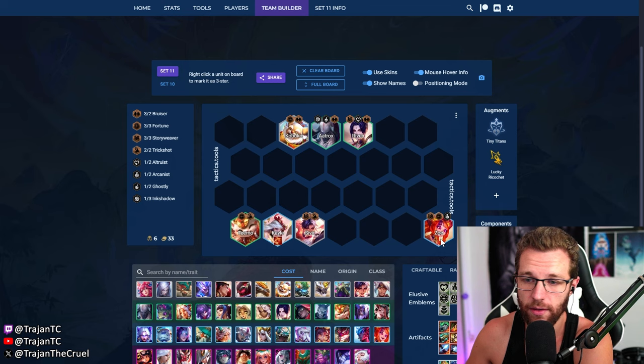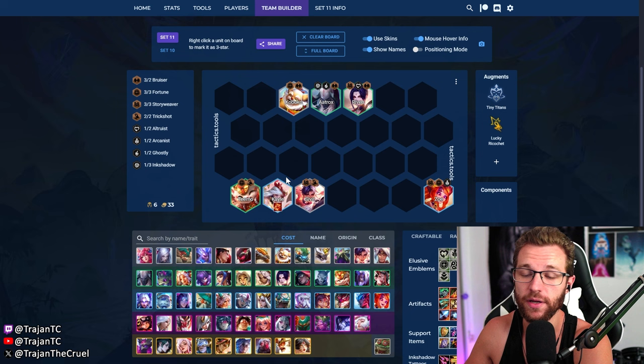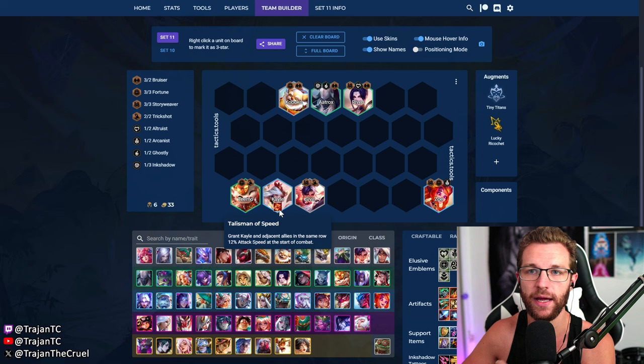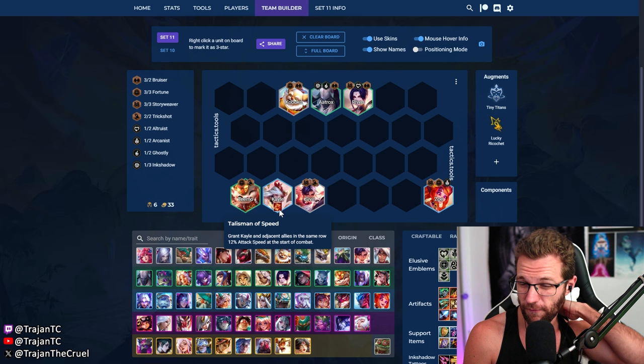Win as many rounds as you can on stage two, stay as healthy as possible, then transition on stage three. Put Zoe in and hold your bruisers — like Aatrox — because we'll transition to a four-bruiser comp at level eight. Remember, you need to lose on stage three. As soon as you get Fortune in, don't try to be as strong as possible. Scout around, make sure you're the weakest player. If you need to bench a two-star unit and play a one-star, do it. We only need a 20 stack cash out.